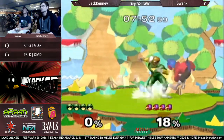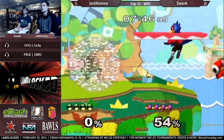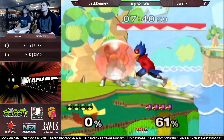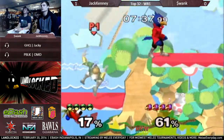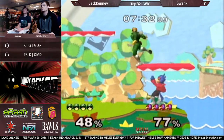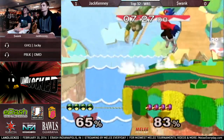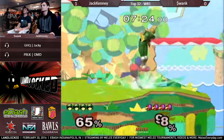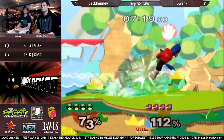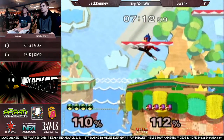He's got the read on him now. It's not looking pretty. That was a quick 54. Maybe Swank just got read. It doesn't seem like Swank is playing real comfortable right now. Yeah, just because of the way Falco is in this matchup, he's almost evened it up. Swank's been playing solid, but when it really matters, when Jack Kenny's getting that hit, he's just converting more.